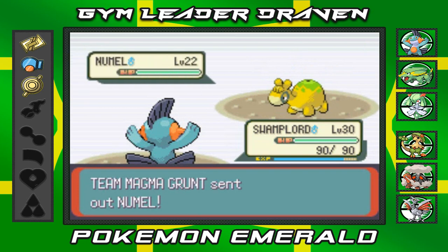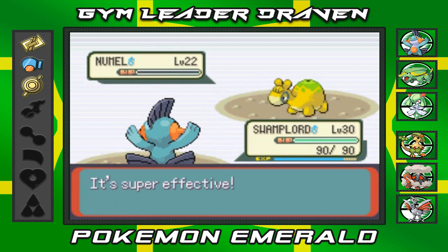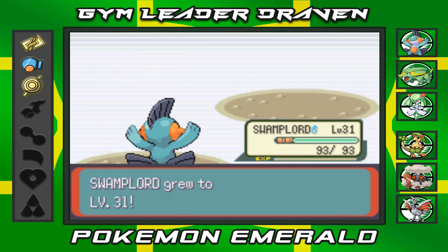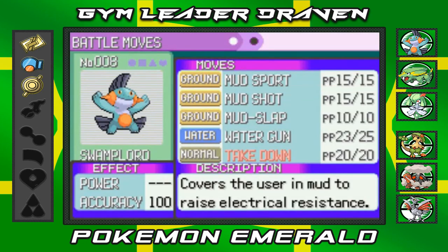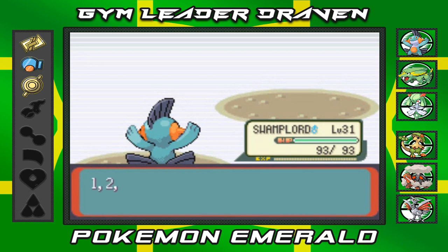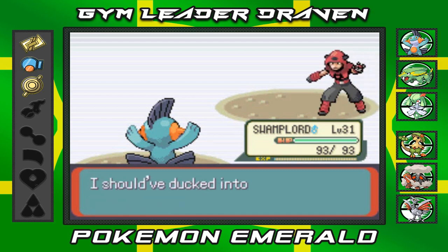Let's go with Swampert — Water Gun takes it down. Look at that: level 31, getting closer to its final evolution. It's learning Mud Sport but I don't need that move. The Grunt says he should have ducked into their hideout right away — and apparently this is a hideout! He's admitted it, spilling the beans.